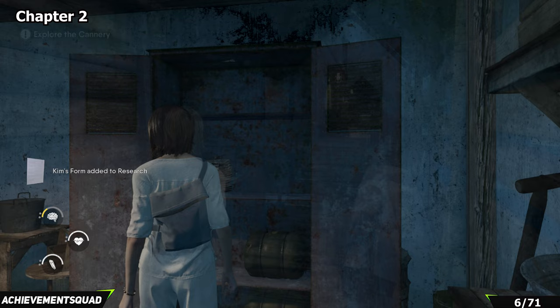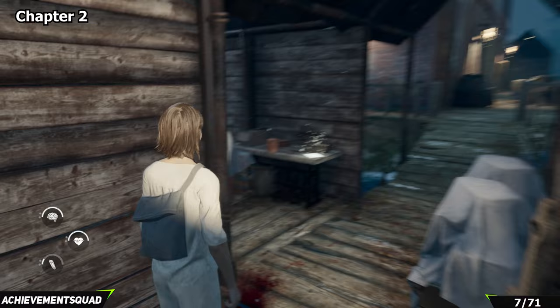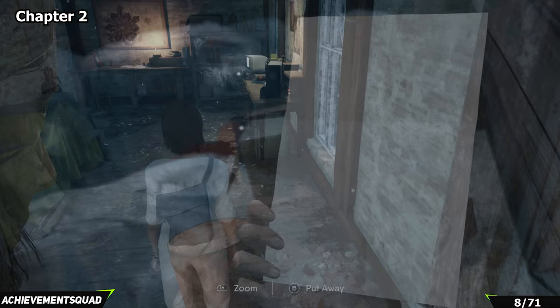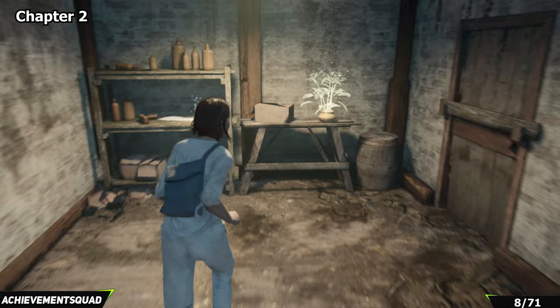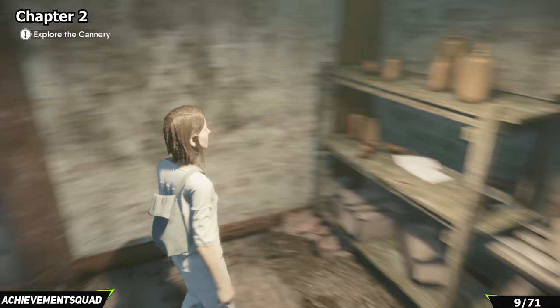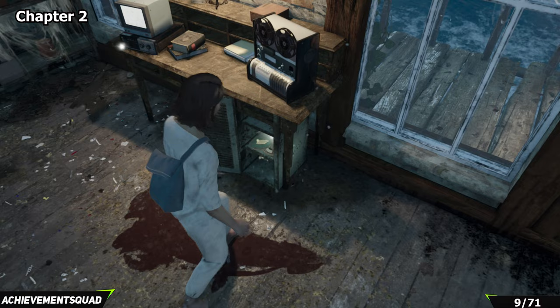That's six collectibles out of 71 so far. From this collectible you're going to progress significantly further and encounter a rather religious-looking guy — just behind him you'll find your next piece of lore. After a bit more progression you'll be solving a fuse box puzzle. Enter the room just here and on the bookshelf at the back you'll find the next piece of lore. Then turn around and look at the cabinet beneath the projector to find your next reel.